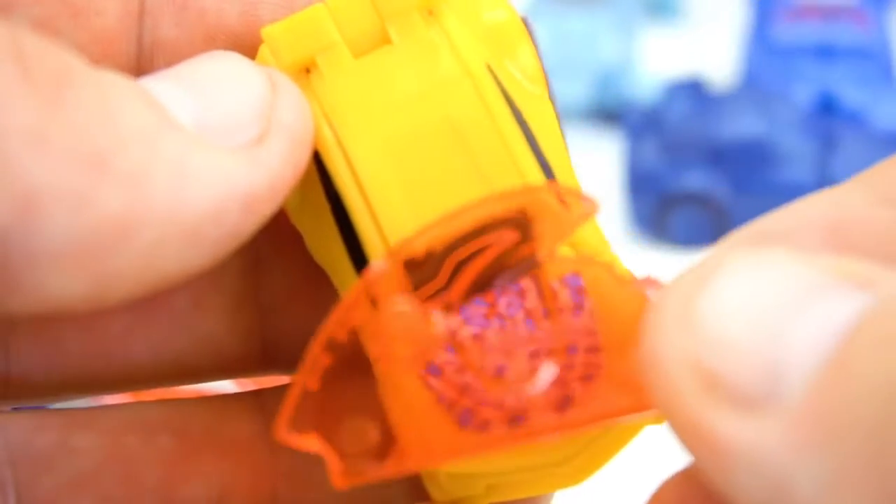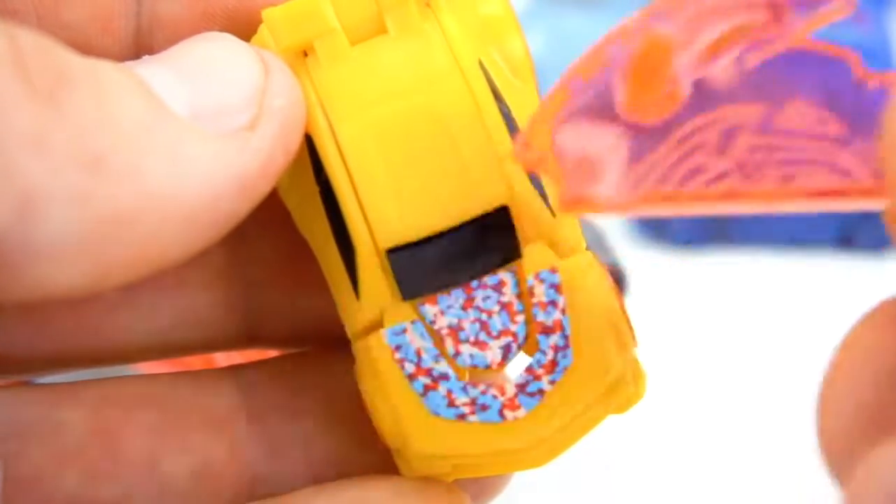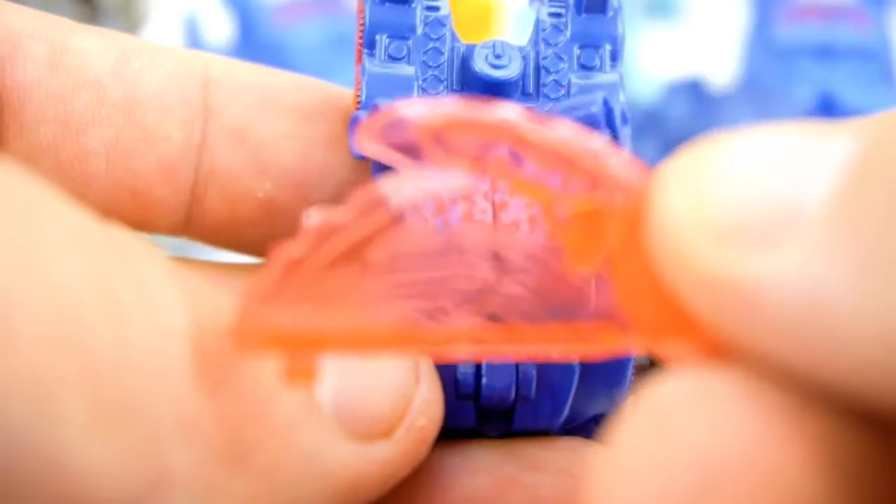Let's now try the Reveal the Shield gimmick. We'll take the weapons out of Bumblebee's hands, transform him back, and use this shield right here. Let's see if we can focus - there's the Autobot symbol, you can see it right on top. Now Optimus Prime - flip that around, flip that around. You can barely see the Autobot symbol right in the top there. I'm not sure why they don't give you a clearer one.